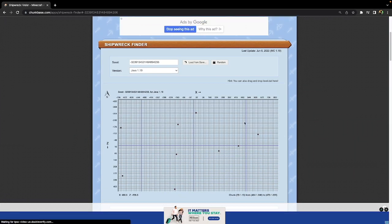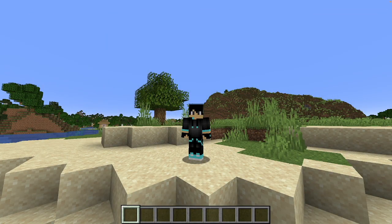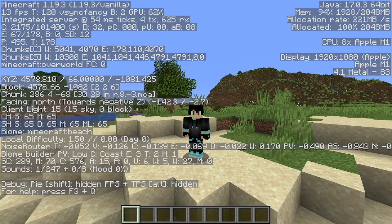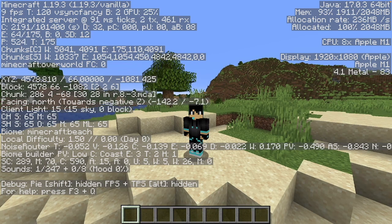Put your version of Minecraft and it should load your whole map. These are all the shipwreck spawn locations in the world I'm currently in. Now go back to Minecraft to find your exact coordinates. In Java, when you're on a PC, you just click F3, and it shows X, Y, and Z in the second paragraph at the top — those are your coordinates.